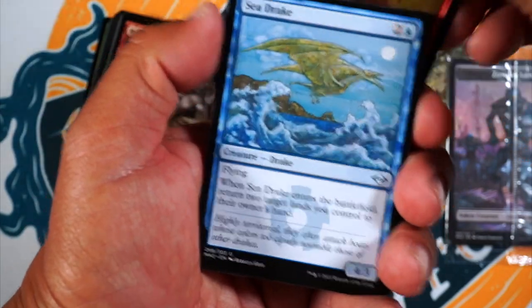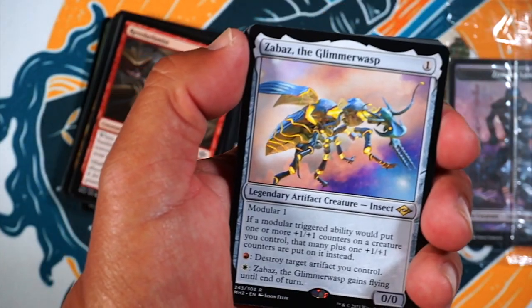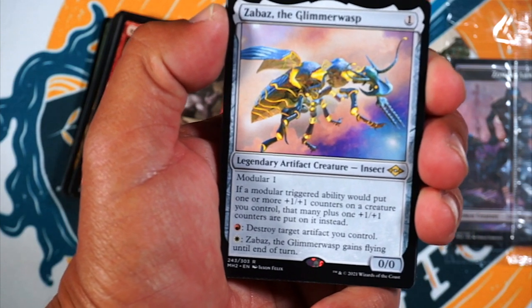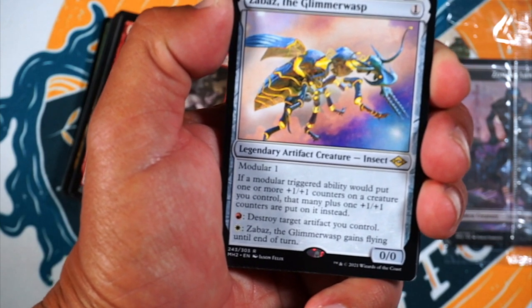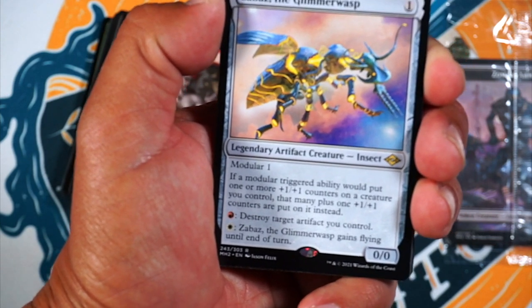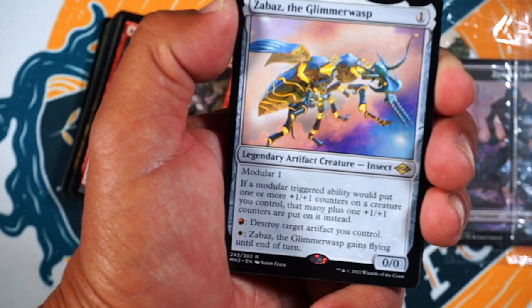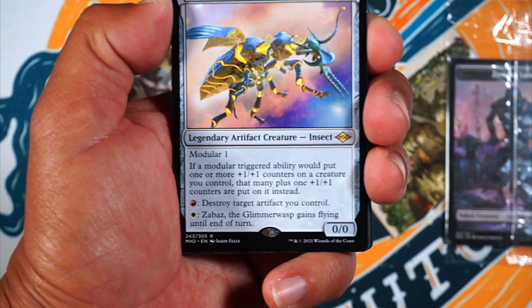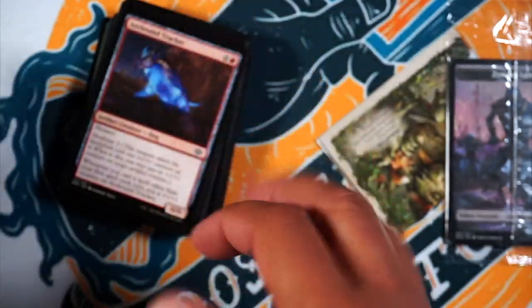Scuttle Tide, Fae Offerings, Spreading Insurrection, and Seadrake — I like that art, that's cool. And oh! Zabaz, the Glimmer Wasp — one mana for a 0/0 modular one. If a modular triggered ability would put one or more +1/+1 counters on a creature you control, that many plus one counters are put on instead. Tap, sacrifice an artifact you control — that's why, for the modular. And it gains flying till end of turn. That's an interesting card. And a clue token.